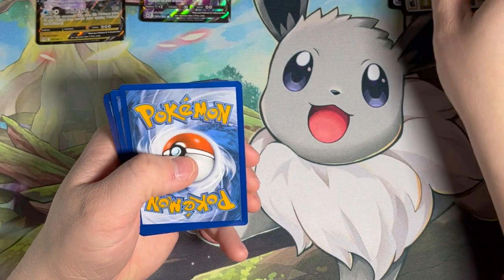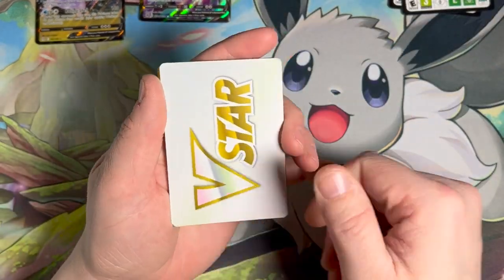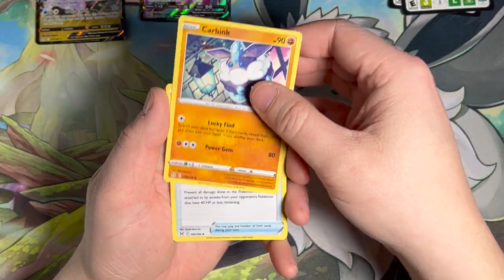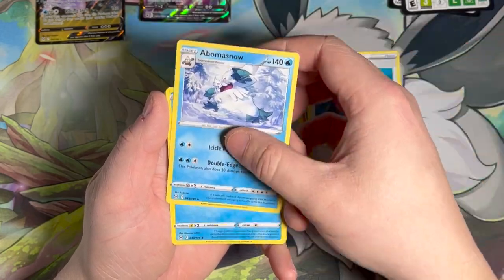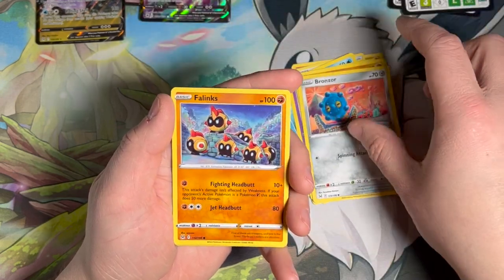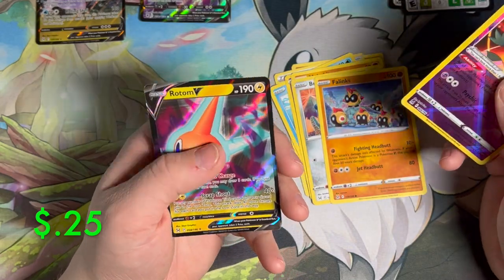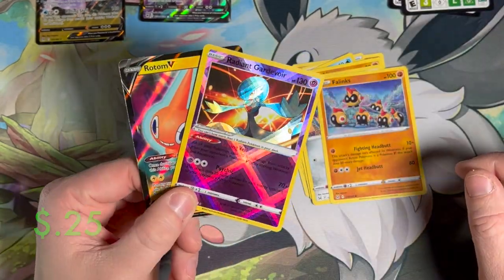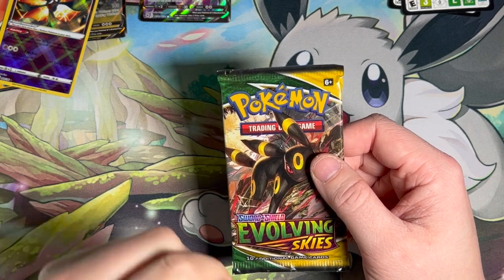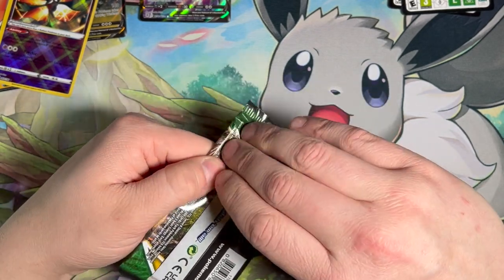Lost Origin pack number two. Pokémon's coming out with so many sets that I'm trying to keep track of, and it's actually kind of getting difficult to remember what cards you want from each set. Got a Abomasnow and Basculin. A Radiant Gardevoir — so there's a hit — and a Rotom V. Another double banger pack. So far we are about four for five, and those are really good odds.